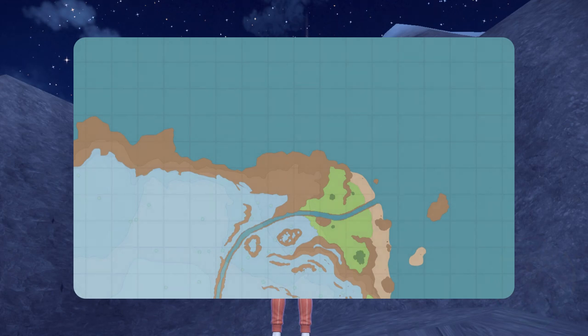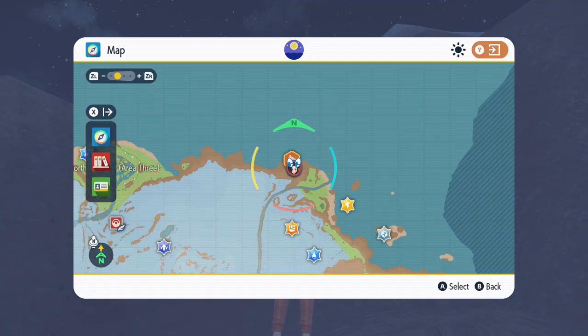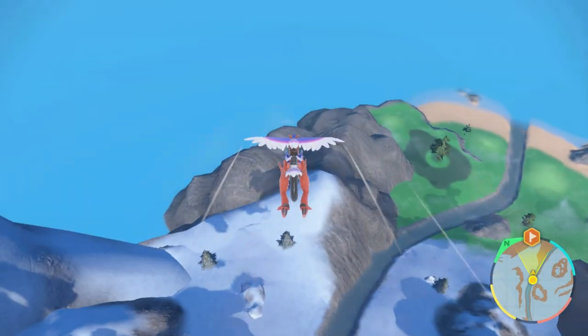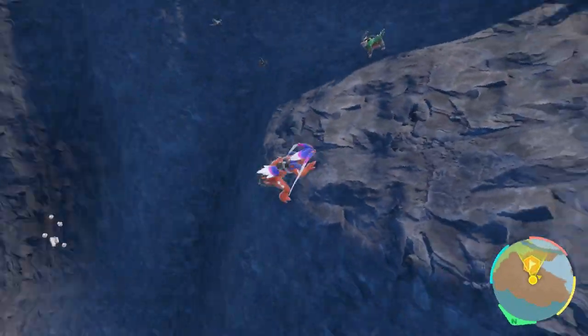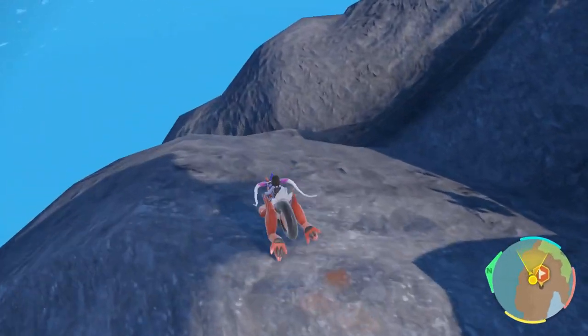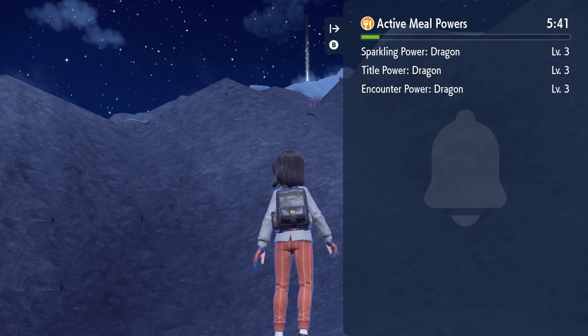Let's get straight into this. Here we are at the north of the Glacido Mountains, and if you come to this spot over here and make your way down to where I am stood, once you put on your sandwich of choice — and by sandwich of choice, I mean any one of these —